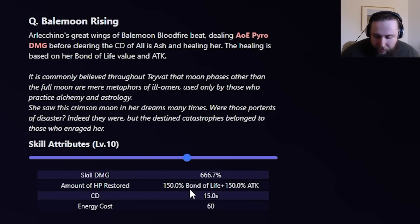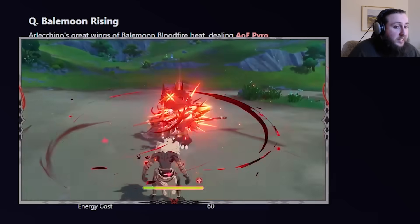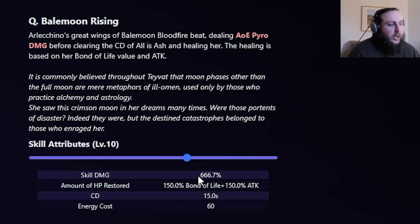So as it currently works in beta, she only gets healing worth 50% of her remaining bond of life plus 150% of her attack. The burst damage of 666% is reasonable, but the animation is relatively long, and her attacks are pretty fast and do a good amount of damage. So in most situations, using your burst is not really a good use of your buff uptime.